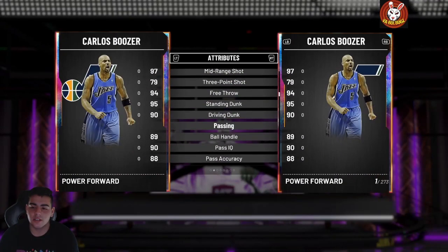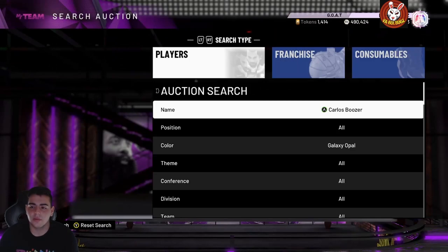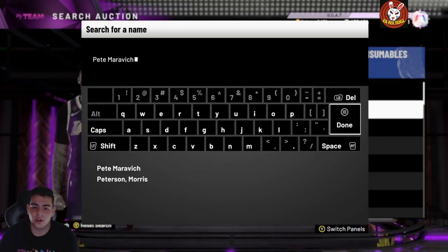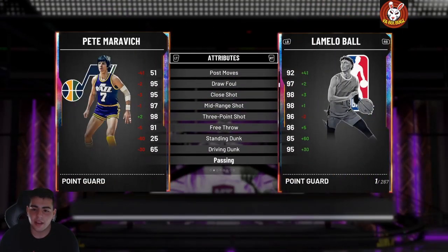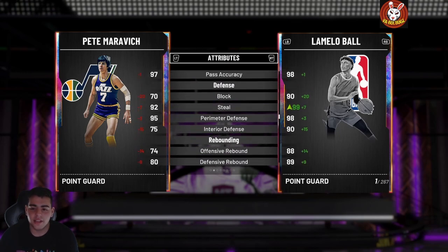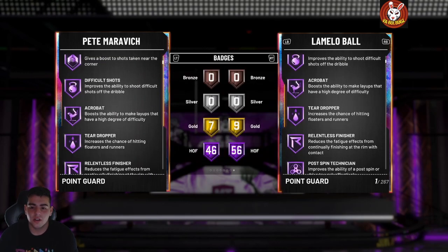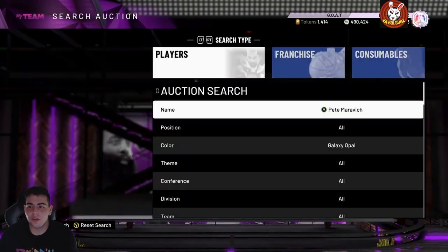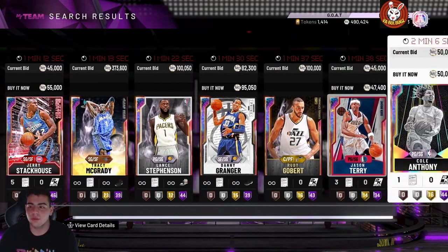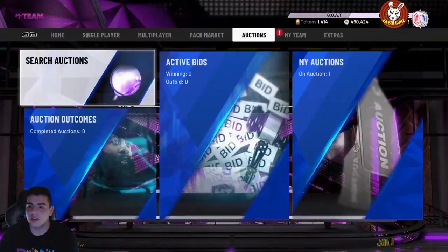We just got galaxy opal Carlos Boozer — he's going for around 100,000 MT. I'm gonna do a little gameplay with him and show you guys how he plays. Let's also check out Pete Maravich — he can't dunk, which is surprising since every opal in the game can dunk. His defense is not good at all either. 46 hall of fame badges but I don't understand why they drop these cards when they're really not that usable.